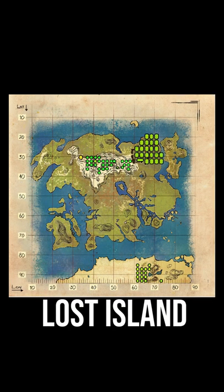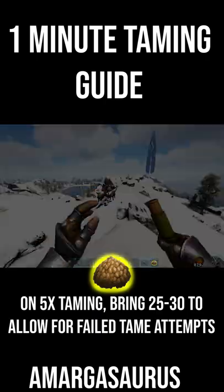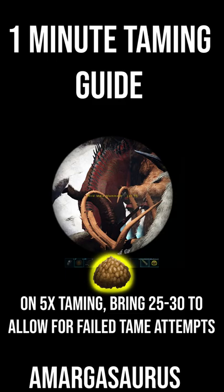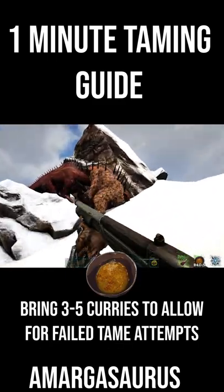How to solo tame an Amargasaurus in one minute. These guys are really easy to tame with either two people or by using traps and extra tames, but I'm going to show you how to do it just on your own. To tame one of these guys, you're going to need to feed them exceptional kibble. They will also eat crops, but unless you're on an insta-tame server, just use the kibble — it'll be so much easier.